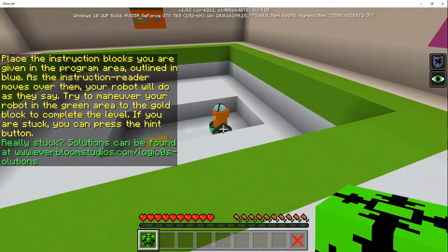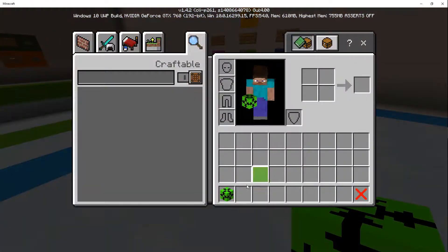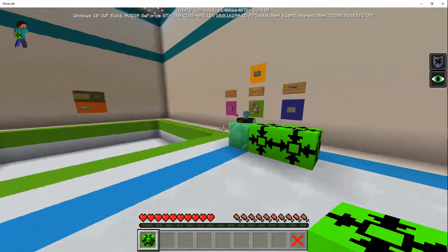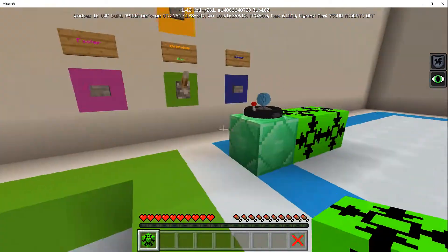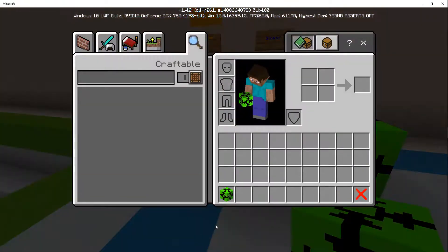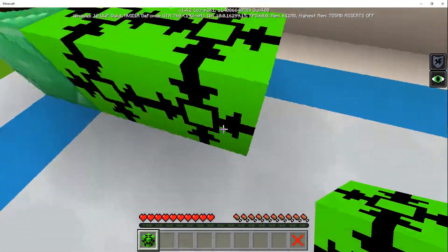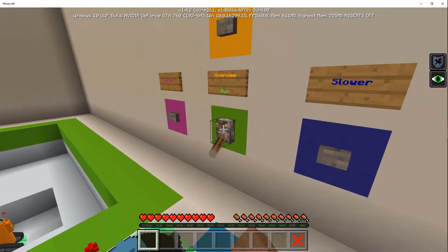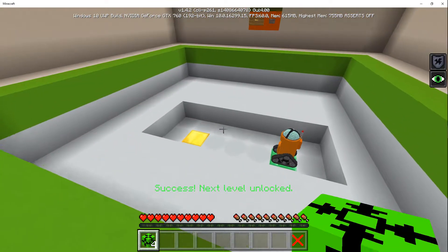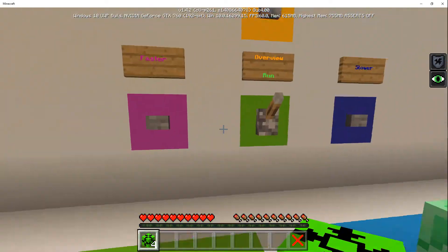I'm guessing this green means this is the start button. Alrighty, so basically it's telling us this is our programming area and we're placing these blocks down. This one says 'move forward' and I think it's gonna make this robot do those actions. So 'move forward' — we run it, and there we go! We did it.